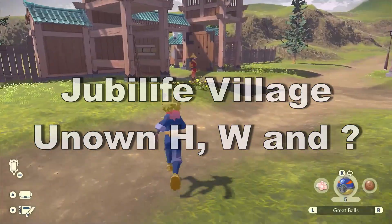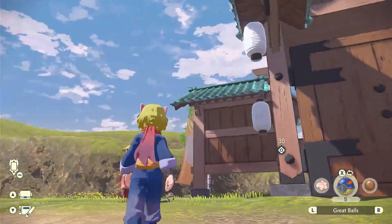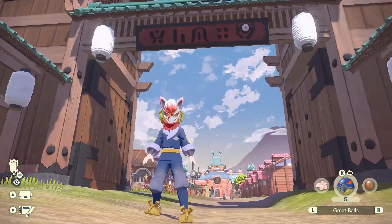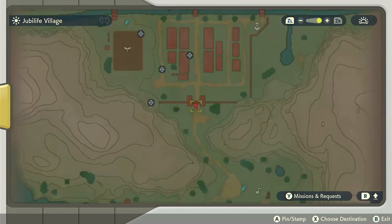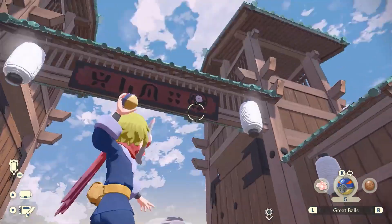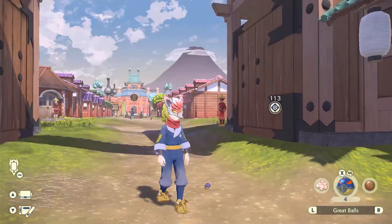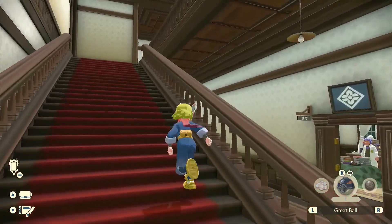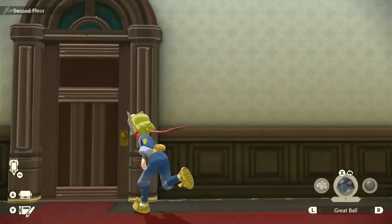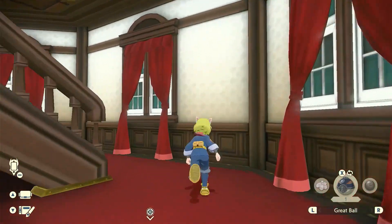We start in Jubilife Village with Unown H. The riddle is 'a village gateway,' so all we gotta do is check the gates and we'll find our target. Unown W says 'the left eye atop the village,' so all you gotta do is find the highest spot in Jubilife Village, which is the rooftops of the Galaxy Headquarters. Go through Kamado's office and find the Magikarp's eye.